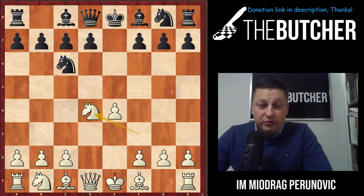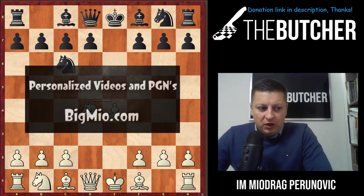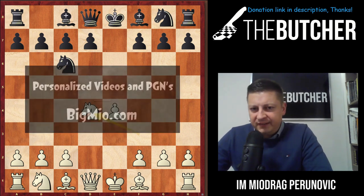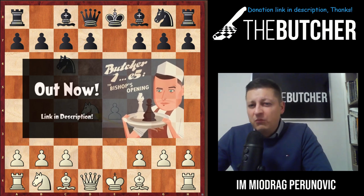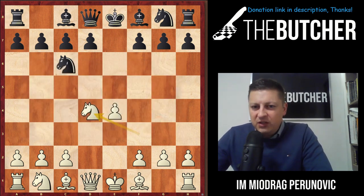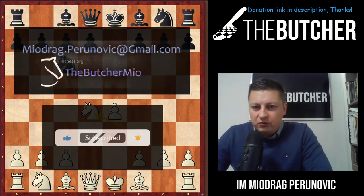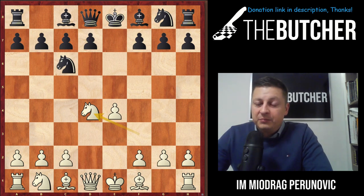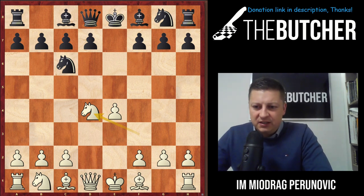Hey guys, I want to show you something extremely useful for all of you. You are more or less on beginner to medium level, and most of the time in most of your games you just face e4 e5. From my pretty rich coaching experience, one of the best openings with the white pieces against e5 is the Scotch Defense.